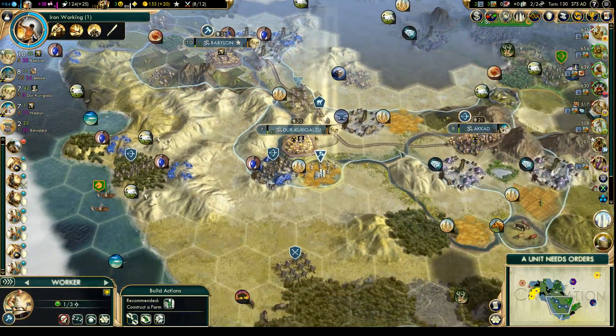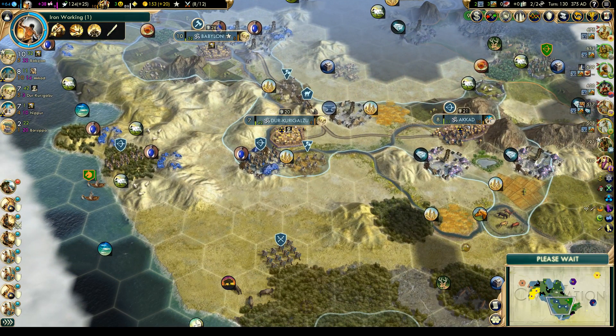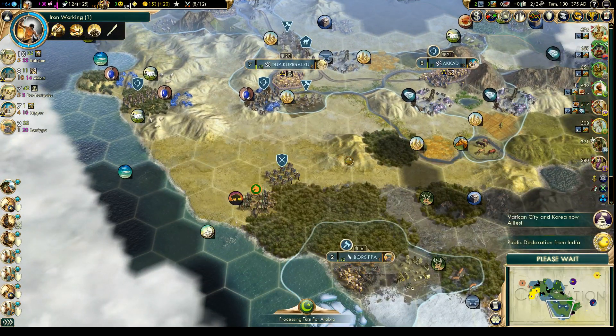Next turn the amphitheater should do a lot to help with happiness. Let's put a farm there. What we really need is a road down to Bospora — we can do that after the farm.